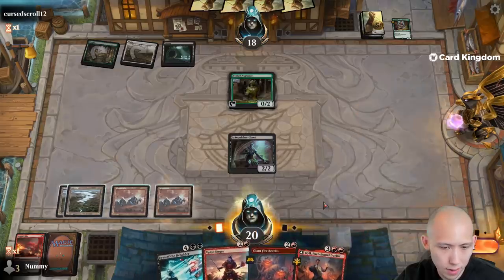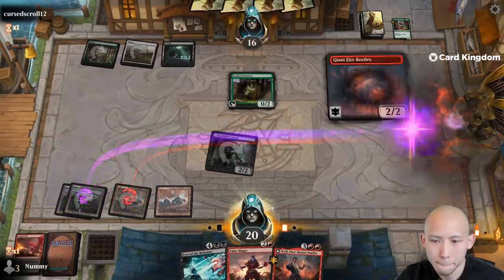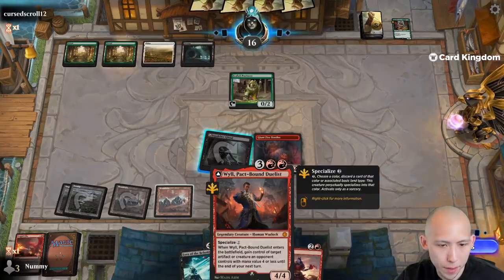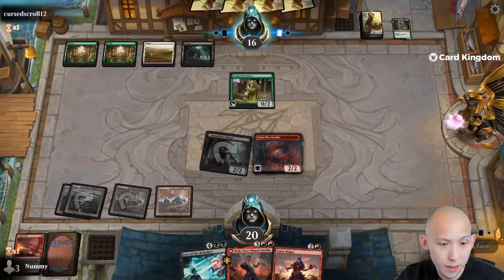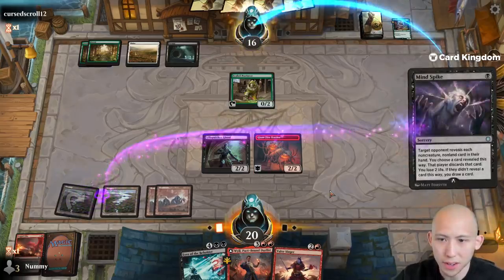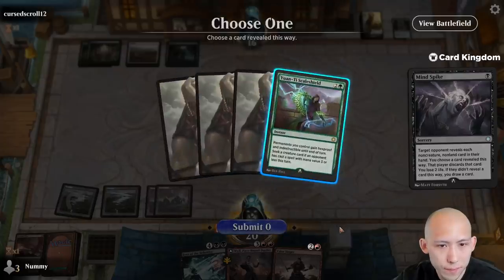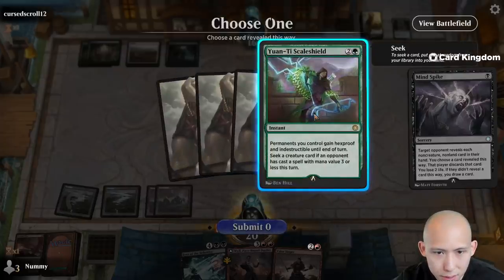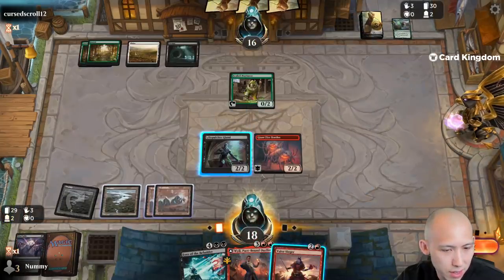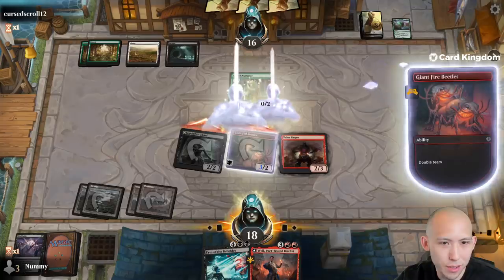And there's Wile. Go ahead and smack in for two and then get the beetles online. We already have the combo in our hand — we can resolve Wile, steal their creature, and then sack it. Let's take a peek at what they've got going on. Permanents you control getting hexproof and destroy a secret creature card — interesting. So the rest of the cards in their hand are creatures or land, which is good for us. That means we know they don't have any tricks.